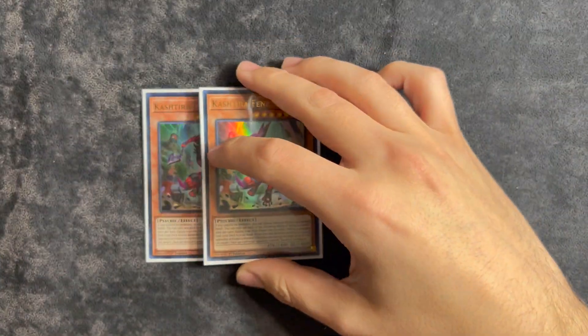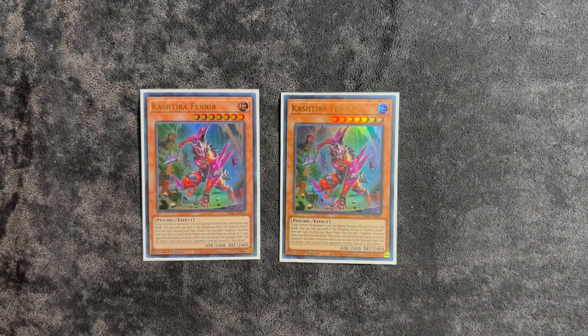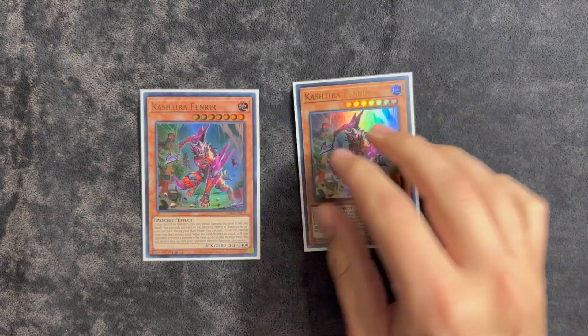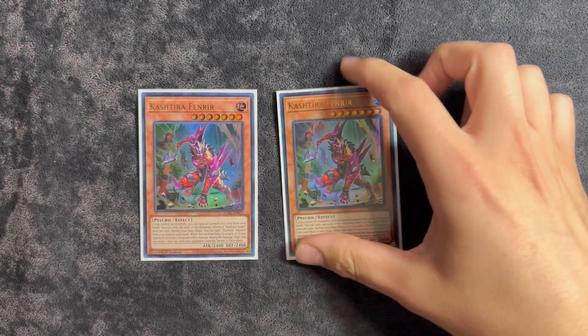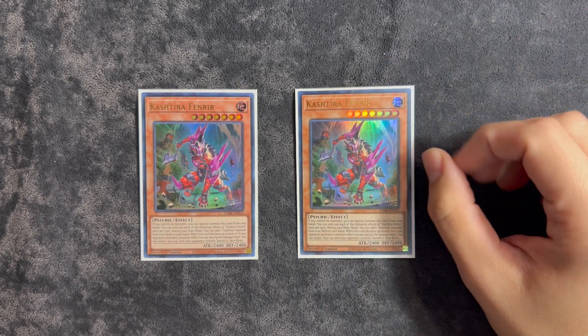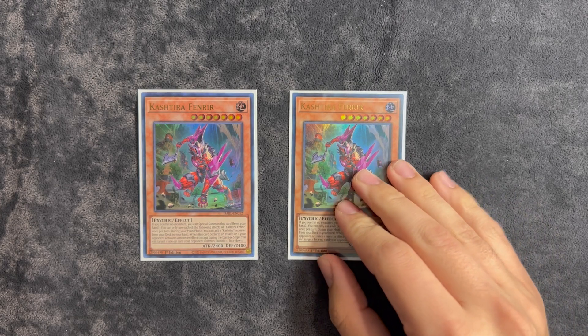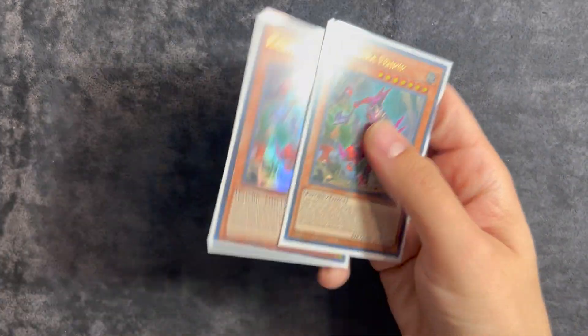I did try to keep this deck as close to 40 as possible, so I am playing two copies of Fenrir. You could play three if you want to — I have been playing three — but I ended up cutting multiples because drawing multiple copies of Fenrir in your opening hand is rough, especially because it's your only target to search off of its own effect. Playing two has been pretty good. You don't really need this card in the late game; you mainly just want to start with it. It's just here for an extra form of interruption.